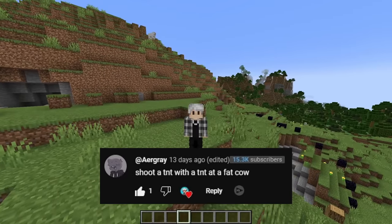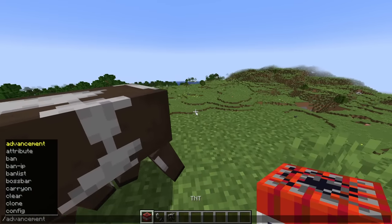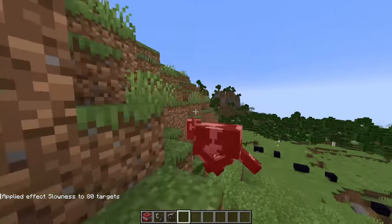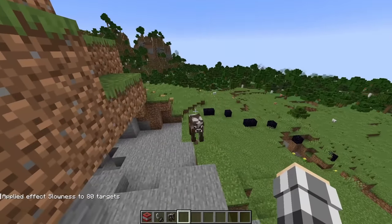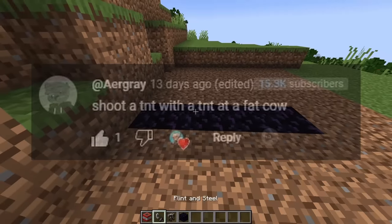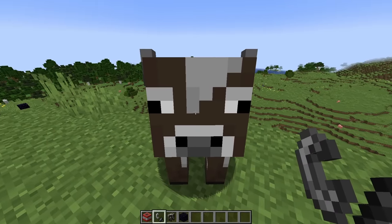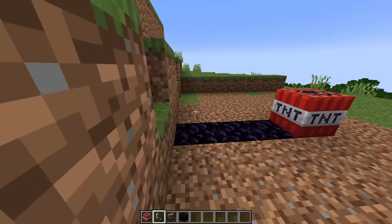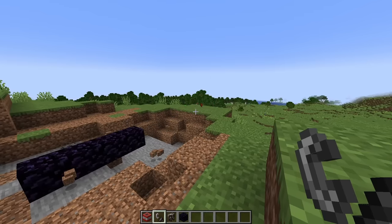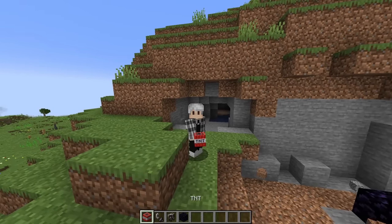Shoot a TNT with a TNT at a fat cow. Well, your mom's not handy so you're gonna be our fat cow. Okay, that's gonna be a problem. We're gonna try that again. Perfect, you can't move now. You're good, you're good. All right, perfect. Shoot a TNT with a TNT at a fat cow - okay, so technically this would count. I'm gonna be honest, you're not gonna have a very fun day. One, two... blam! That has nothing to do with the physics mod, I just realized.